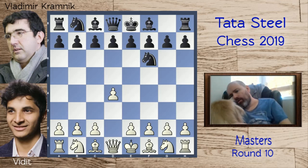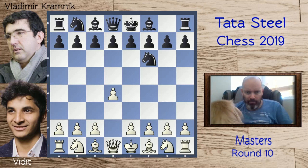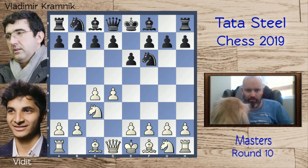We have c4, e6, knight c3, and bishop e4 — the Nimzo-Indian. Vidit chose a line that I think is quite interesting.